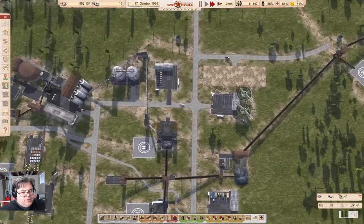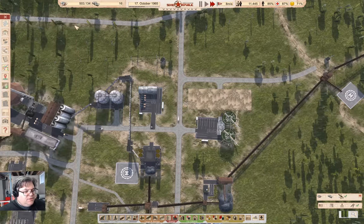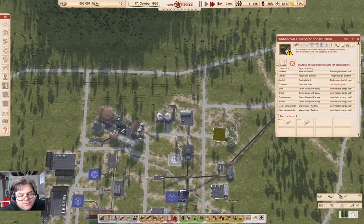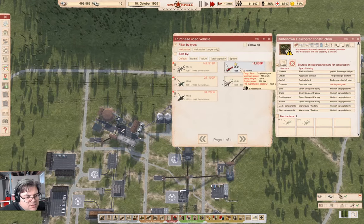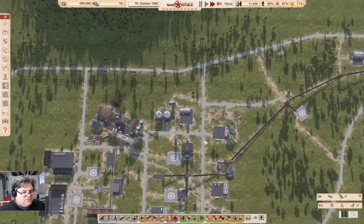Meanwhile, up here, that is constructing. We'll just assign that appropriately and that will mean we can get more choppers in there — in particular, something that can carry mechanisms. Because if we look in here, we don't have any that can carry mechanisms yet. But we'll get the extra parking spaces constructed there.